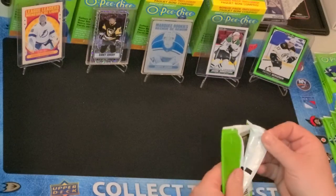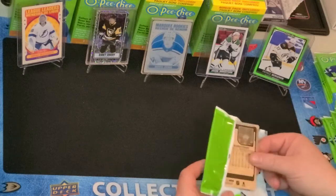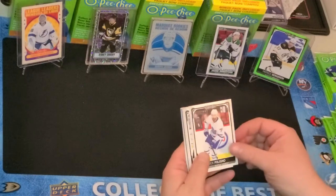Now what we're looking for in these are some of the Retro Marquee Rookies, or the Tall Boys, which are two of the better insert sets.